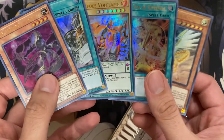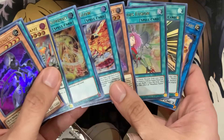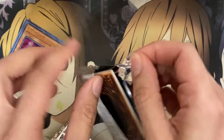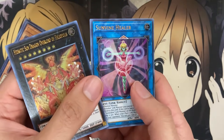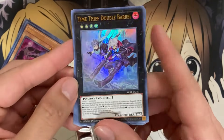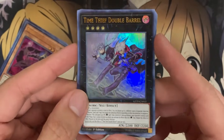Maybe the last card is always a new card — you might pull some throughout, but maybe it is a guarantee. I pulled Dragoonity Glow though — completely forgot, my mind is all over the place since I'm so excited. We have a Heliopolis, Sun Vine Healer, another link one, Time Thief Flyback, Hyozanryu, and Time Thief Double Barrel — an awesome exceed monster for the Time Thief deck. It reminds me of Double Helix for Spirals.